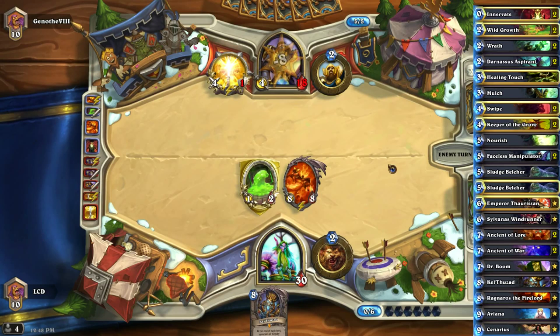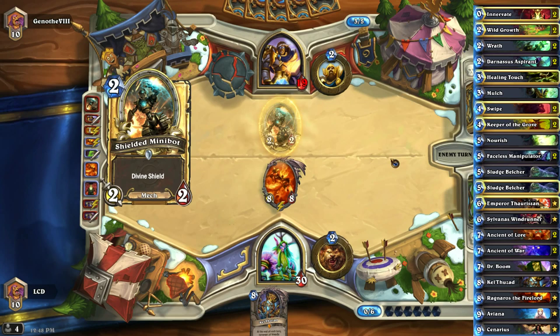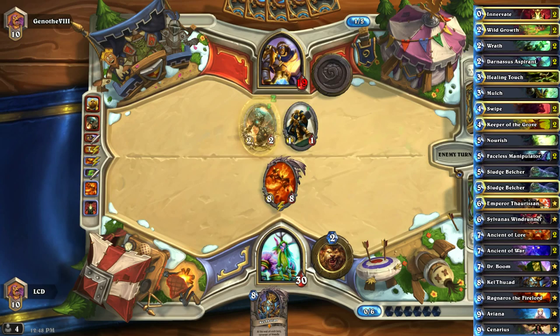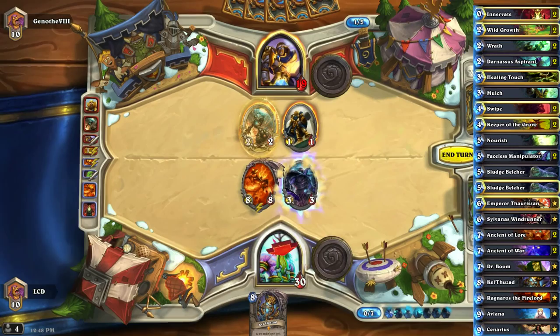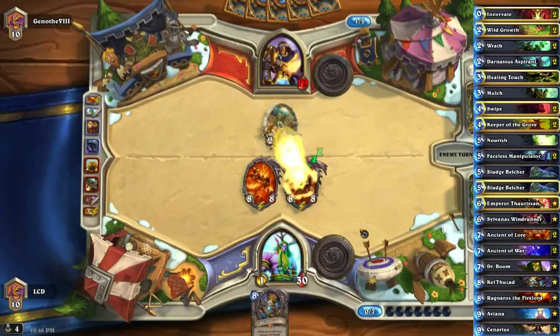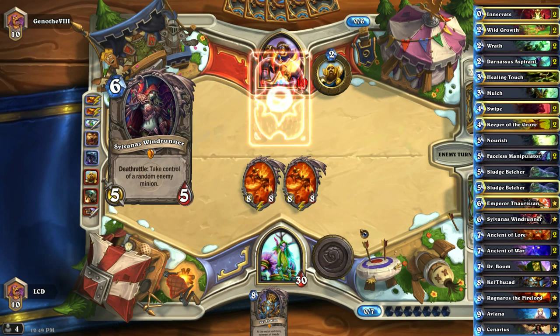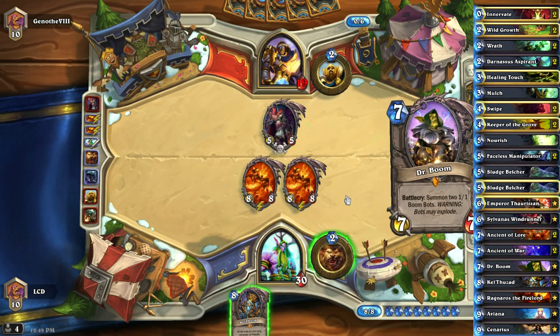Unless he has both Equalities in hand already, which is very unlikely. We don't have very many cards which is really bad, but the bright side is we do run Nourish, which is very good in this deck. Faceless Manipulator — both Rags hit the Boom Bots, that's really terrible. If he has the combo to clear this board, that's going to be absolutely devastating for us.